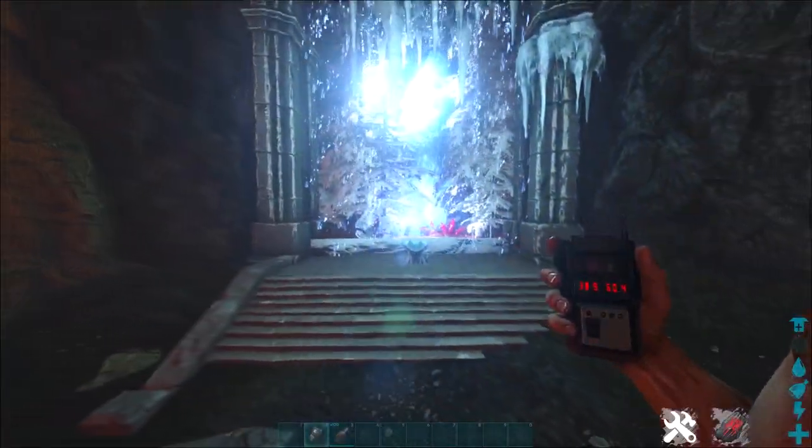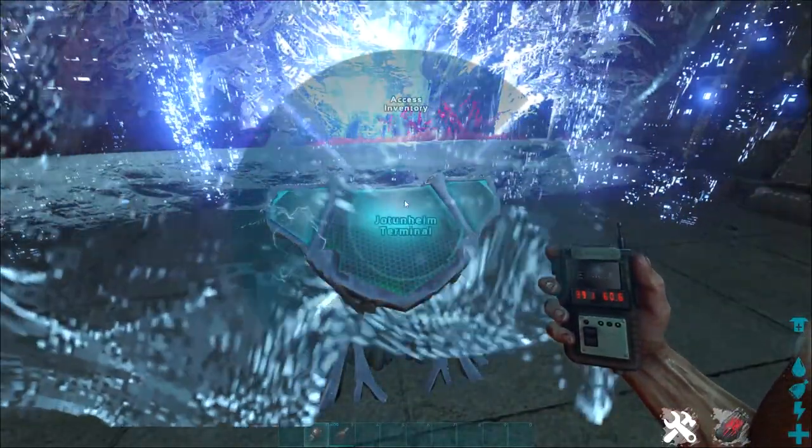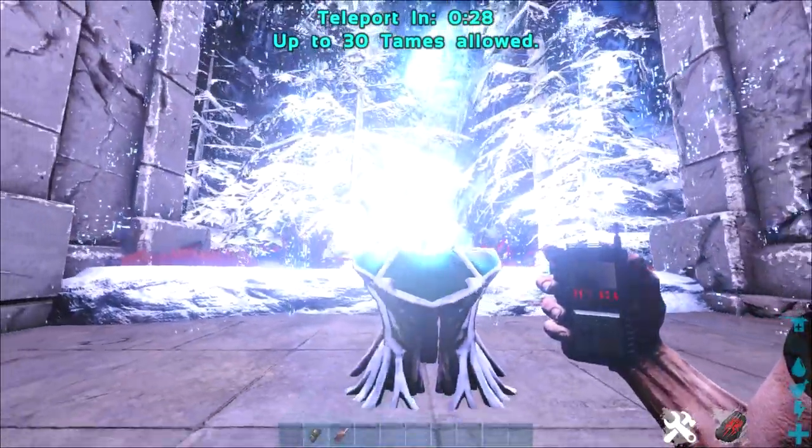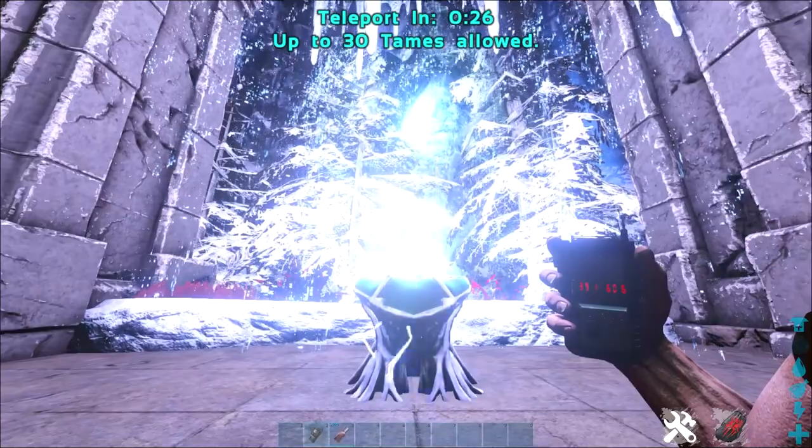First things first, make your way to Jotunheim. You can either use the portal room at these coordinates that you saw on the screen, or you can spawn at Jotunheim by holding the R key and going to the southwest region.